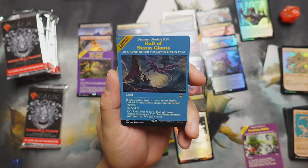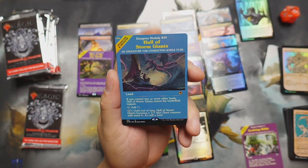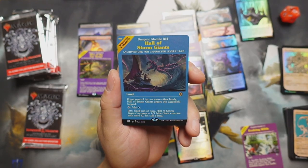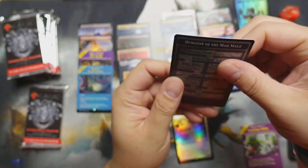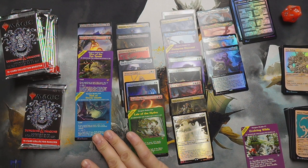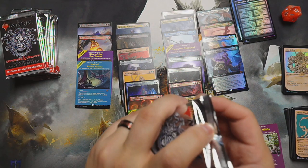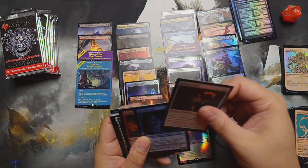We got a Golem — Iron Golem — and then Hall of Storm Giants. It's a land: if you control two or more other lands, Hall of Storm Giants enters tapped. For five and a blue, until end of turn Hall of Storm Giants becomes a seven-seven blue giant creature with ward — it's still a land. Very nice! I love the way they're doing that with the lands. Oh, and we got Dungeon of the Mad Mage with a goblin on the back — I like the way they're doing the modular arts on the lands; they stand out, really awesome.